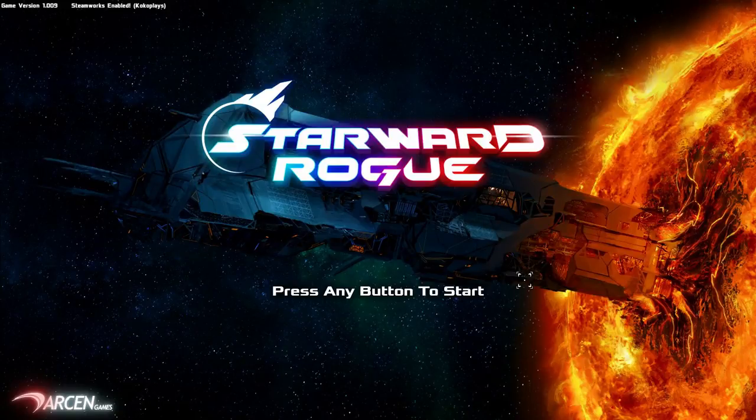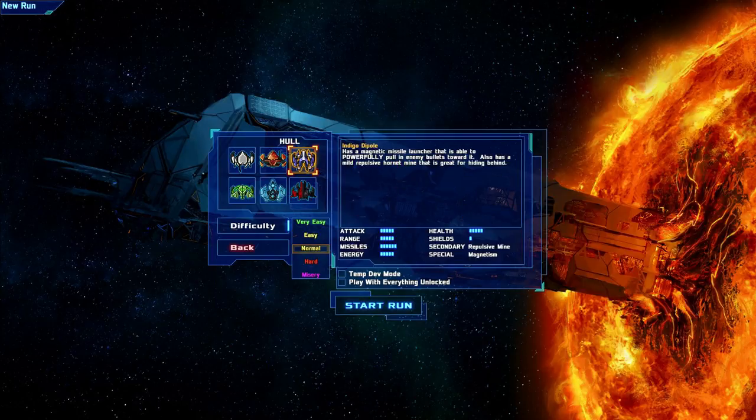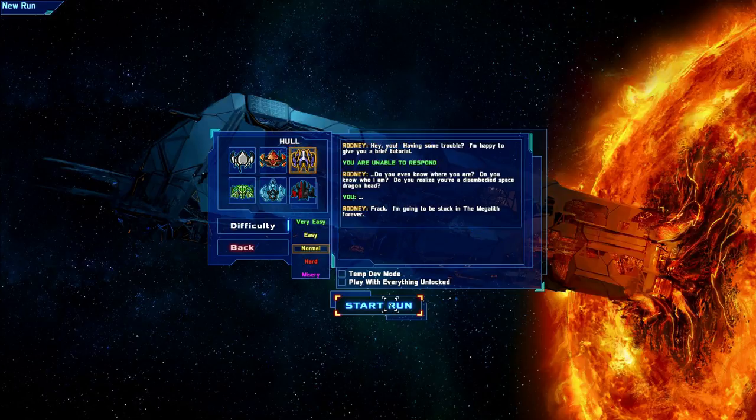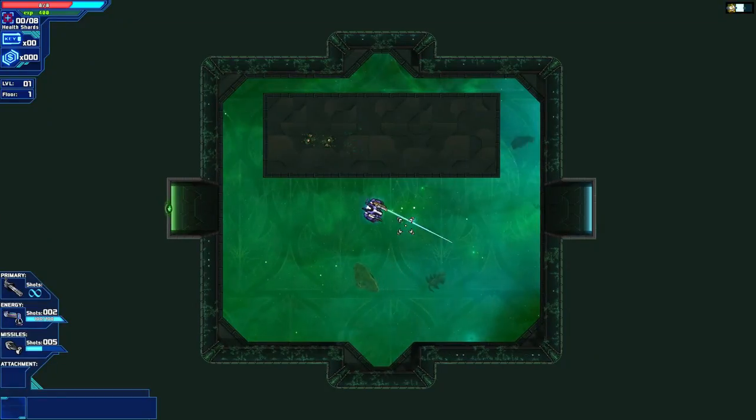Hello everybody, I am Koko, welcome back to another episode of Starboard Rogue! So let's start a new run. Today we're gonna play Indigo Dipole — has a magnetic missile launcher that is able to powerfully pull in enemy bullets towards it and kill yourself with that, which I did a couple of times. Also has a mild repulsive hornet mine that is great for hiding behind. Let's go with Indigo and see.